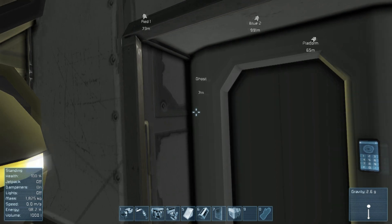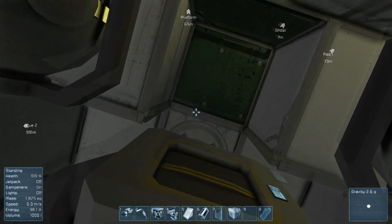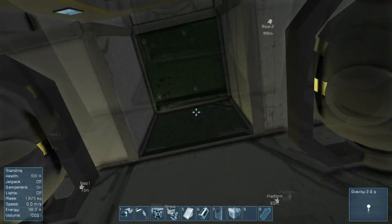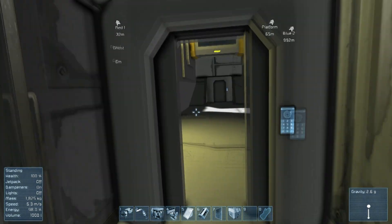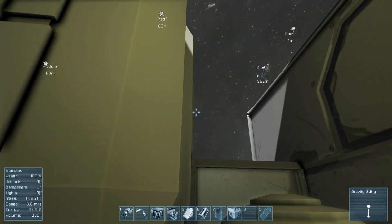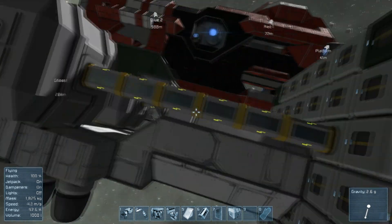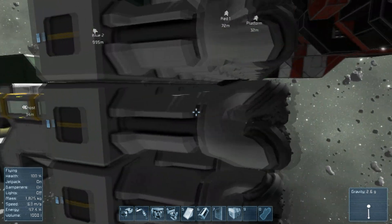Hey there folks, and welcome back to Space Engineers Survival. We are in the engineering section of the ghost — well, actually if you notice, it's not the ghost because it's not colored blue. This is in creative mode, but we're going to take a look at one of the updates they've added to the game, which would be large ship drills.